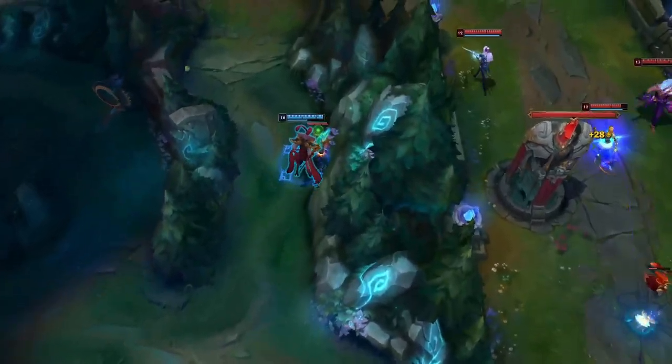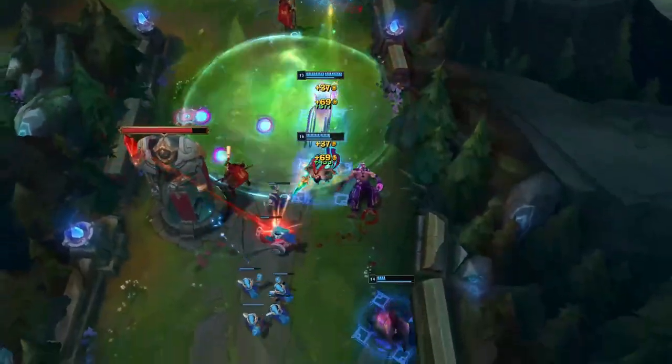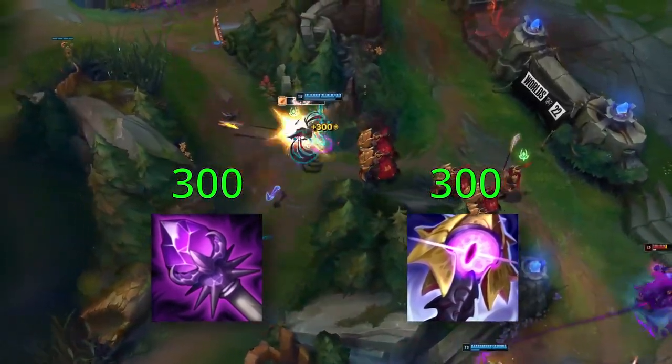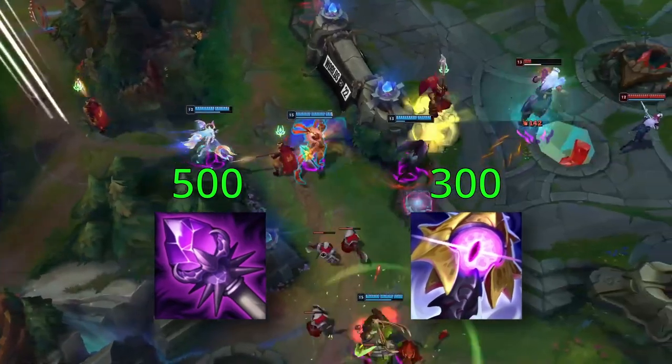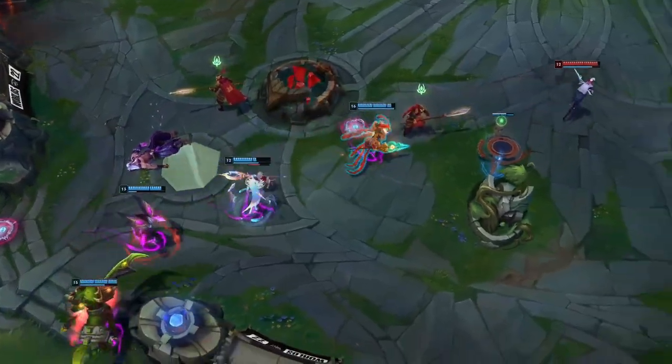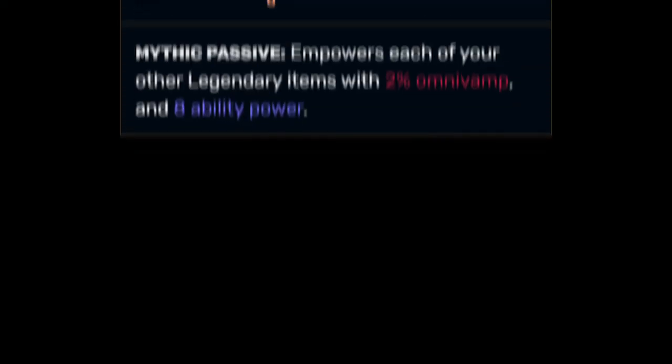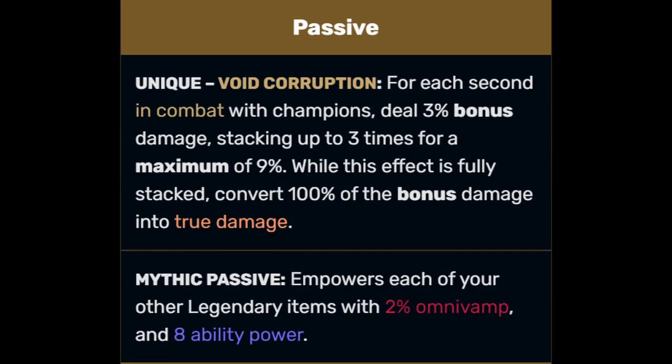First, it already is ahead of Riftmaker in terms of AP. It gives only 60 at first, but scales all the way to 100 after 10 minutes — which, if you finish it at 13, it's not too bad. It also takes only 3 minutes to overtake Riftmaker's measly 70 AP. Then it gives the same 300 HP that made Riftmaker so valuable for surviving burst and all-in duels, and goes all the way up to 500 when fully stacked. And sure, it doesn't give ability haste, which is a shame — except it actually does. The mythic passive gives you 5 haste for every legendary item, which isn't much, but it's better than nothing — and that 8 AP and 2% omnivamp from Riftmaker sure feels like nothing.